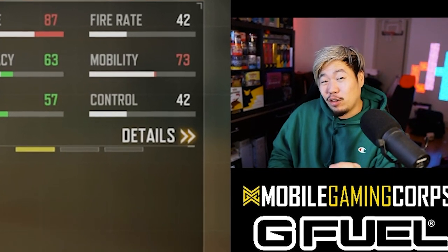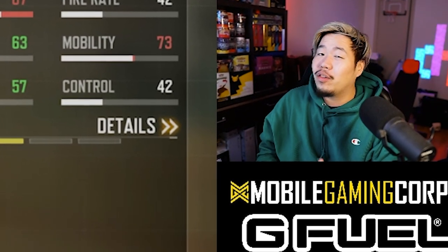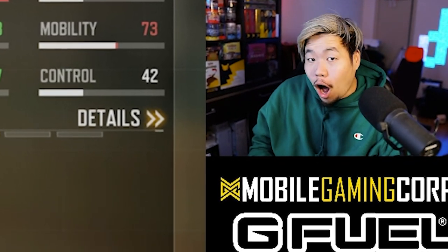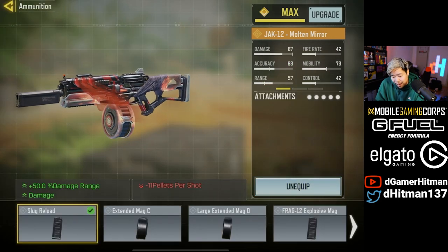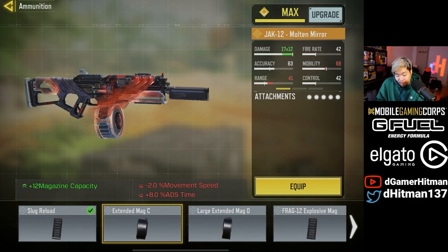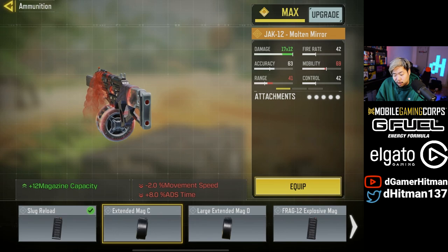I was absolutely shocked — this build was so freaking amazing. The slug round was great for the range, it was a blast, but I absolutely popped off with the ADS spread build. Anyway, this is the build; if you want to use this one, go ahead. If you want to use the non-slug round, it's so easy — all you gotta do is take off the slug round and use the extended mag C. I think the 20-round mag was absolutely super worth it. This other one is not worth it because you lose too much mobility, but the 20-round was just so good.